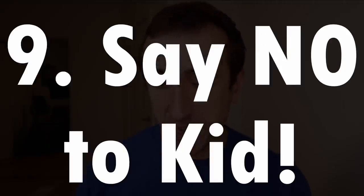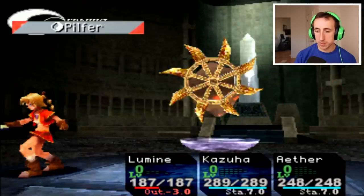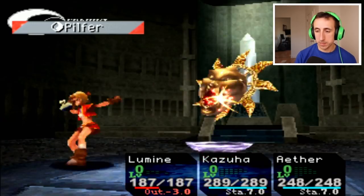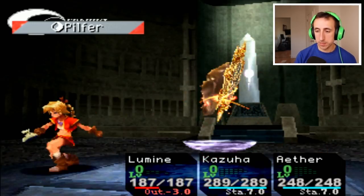Tip number nine: always say no to Kid. I cannot tell you why this tip is important because of spoilers, but please, for your own sake, say no to Kid every single time she asks you a question. It's not bad to say yes, it's just not good. I promise you will see why as you play the game.